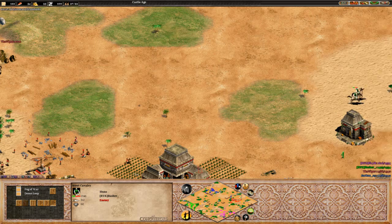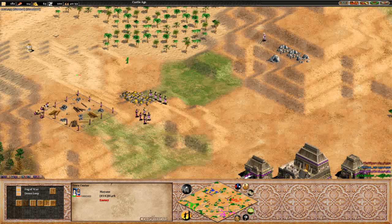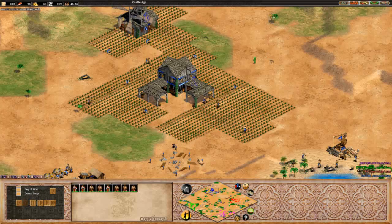Looks like Jordan is coming over to help out Viper against these scouts of Hassan. Town center coming up on the hill on this gold - definitely a good placement there. Going to be able to defend this area very nicely plus help defend this gold, which is going to be quite a big thing. That town center going up there for Viper with quite a few villagers on gold still. Hassan still in feudal, Jordan still in feudal. No doubt they're both on their way up though.